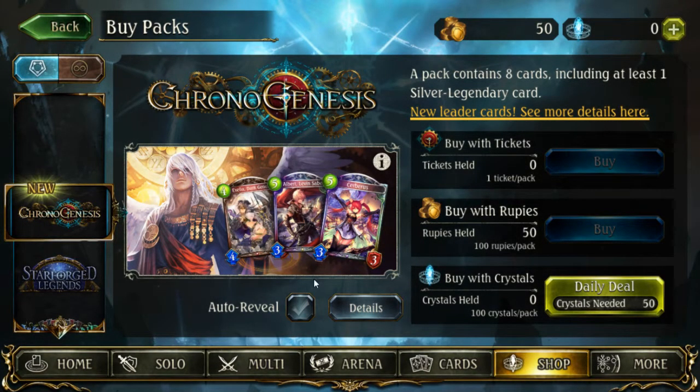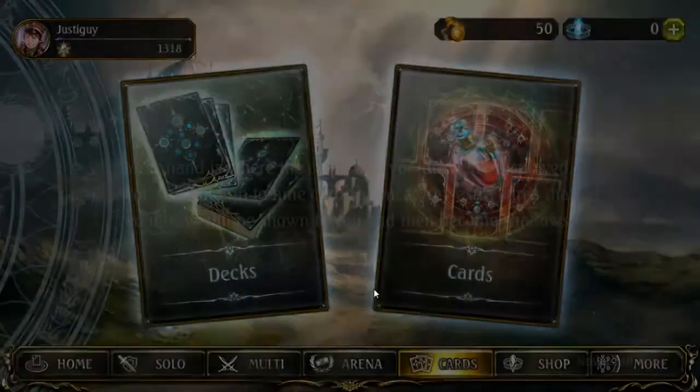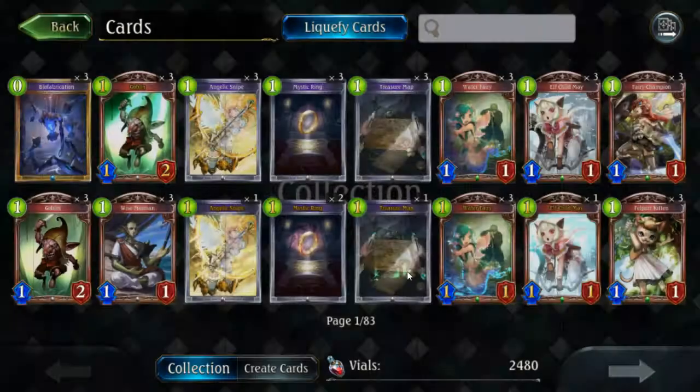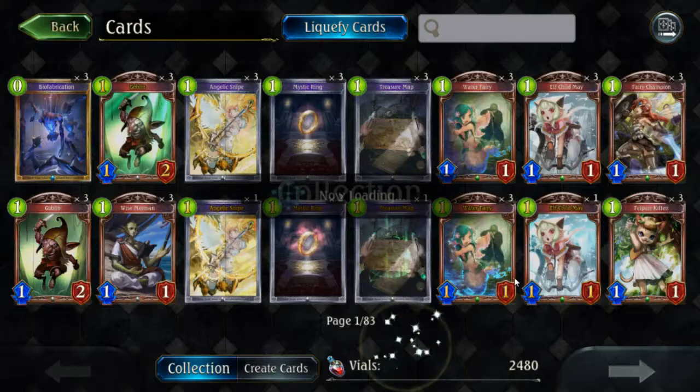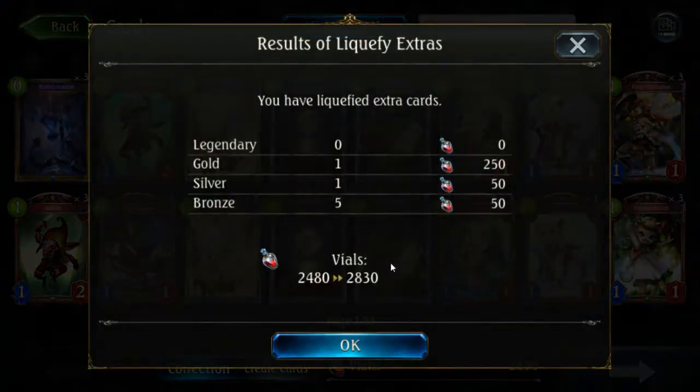Let's compare to Hearthstone. Hearthstone gives you five cards per pack, and it's significantly harder to earn its normal currency — although there's not a premium currency, that's a long story. In Hearthstone you get five cards per pack, and when you get cards you want to get rid of — extras you don't need — you can turn them into new cards through the crafting system. I'm not explaining this well, but that's the point.